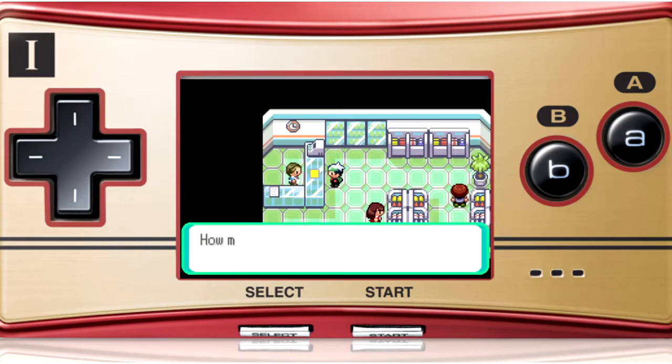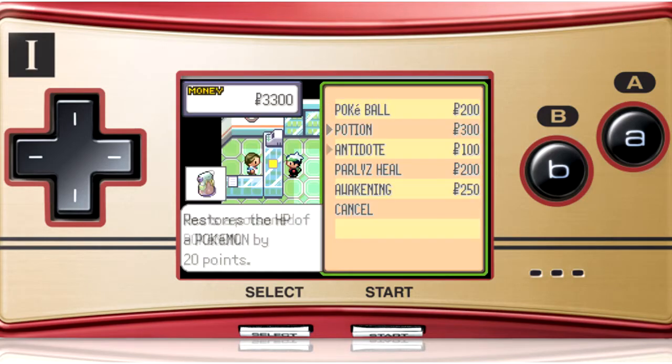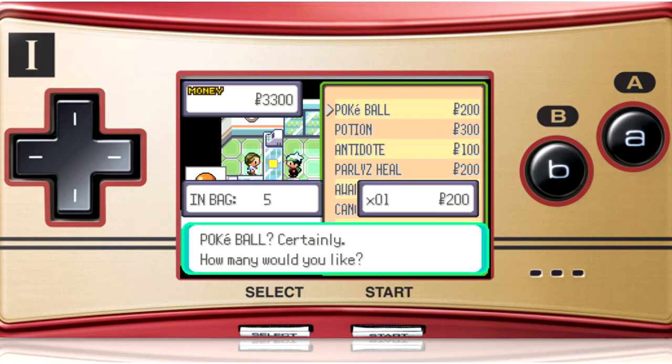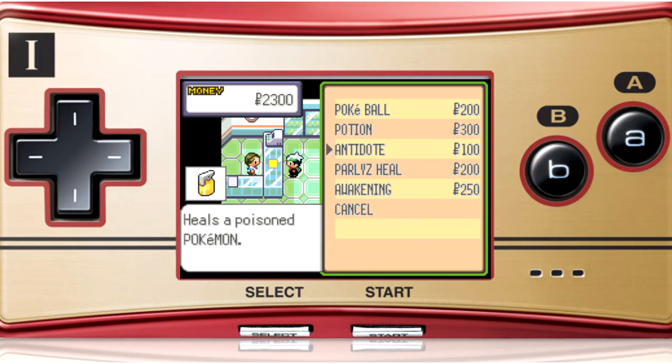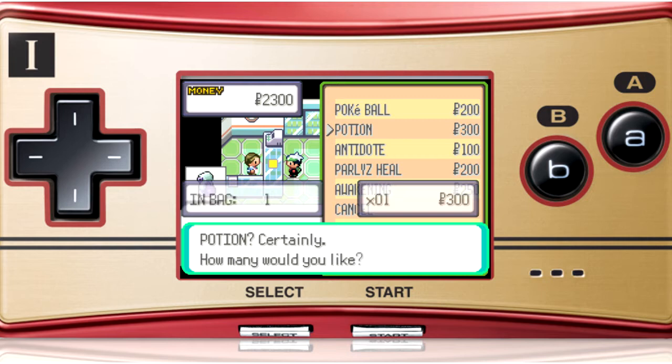Some Pokéballs, more Pokéballs — how many do I have? I have five, so let's purchase another five. More, five. Yes, and I also want some potions. I have money for one more — okay, seven. I'll go with five.